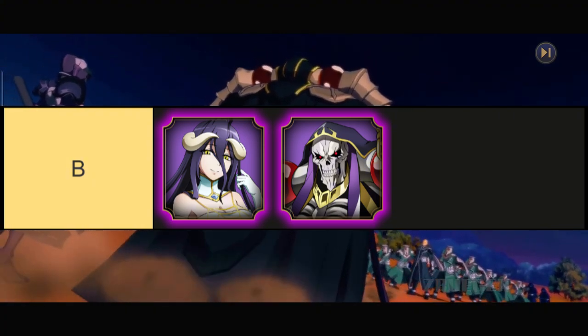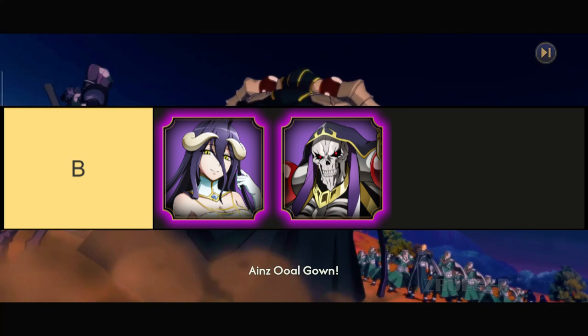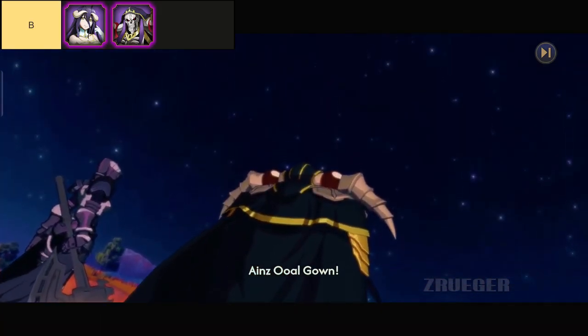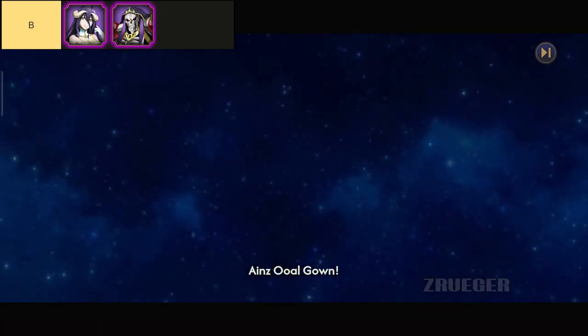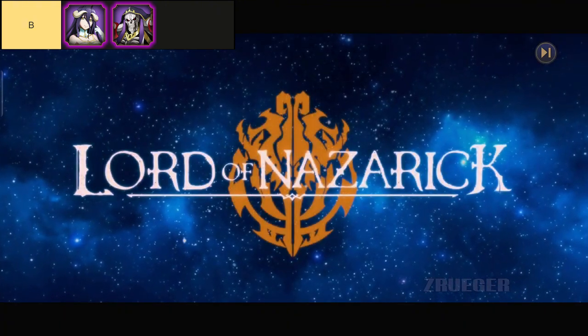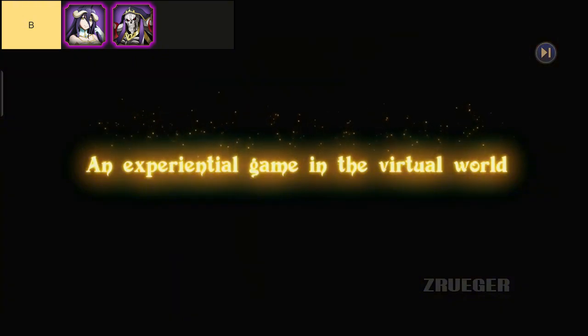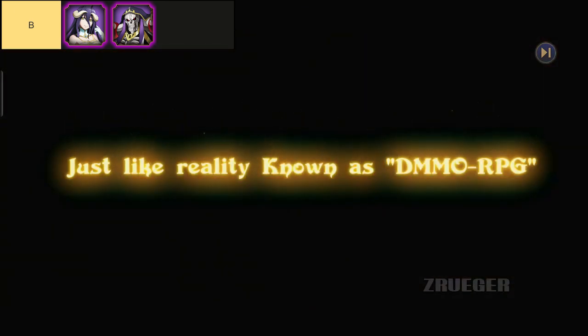The characters in this tier are, in order from top left to bottom right: Albedo and Ainz Ooal Gown. Let's dive into the B-tier characters from Lord of Nazarick. These characters are like that dependable friend who might not be the life of the party, but always has your back, especially if you're just starting out. They're perfect for beginners and will help you get a feel for the game mechanics without overwhelming you. Once you're ready to level up your gameplay, you'll definitely want to aim for some of those higher tier characters.